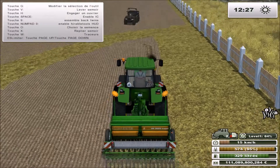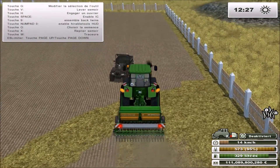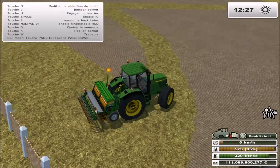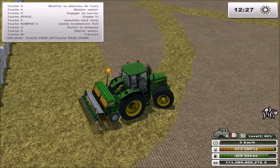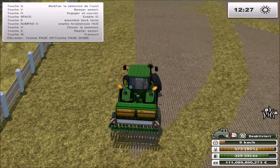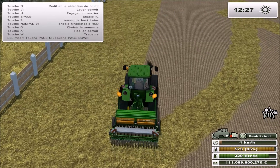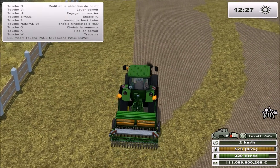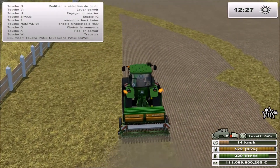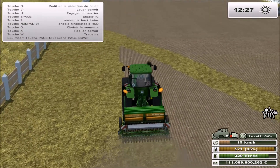Ils ont des semoirs 36 rangs à maïs avec un écartement de 75. Je dois avoir la calculette derrière, parce que j'ai la flemme de calculer. Je vais vous dire ça tout de suite : 36 rangs avec un écartement de 75. Donc, 36 fois 75. Merde, si tu sais même plus te servir d'une calculette. Donc ça fait quand même du 27 m.